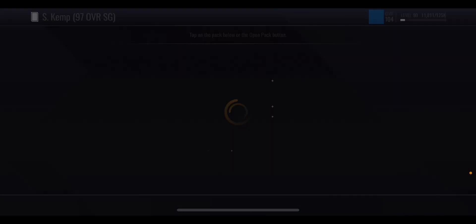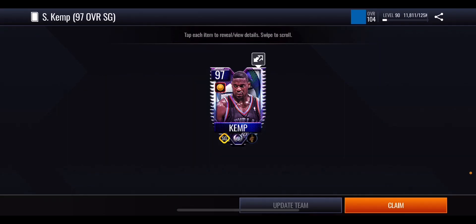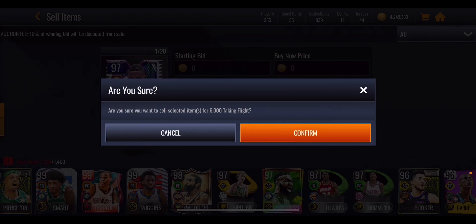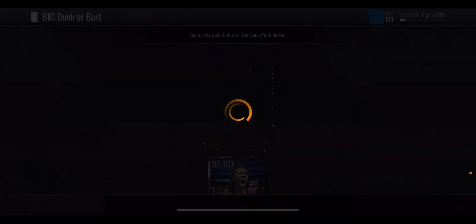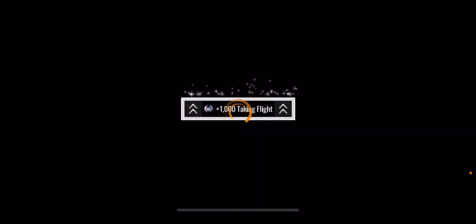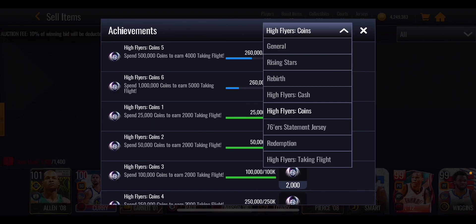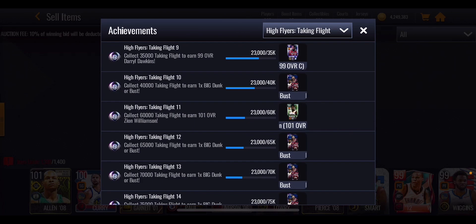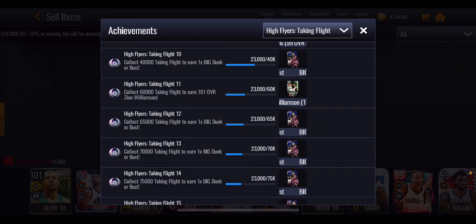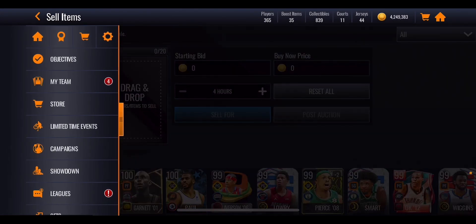We get 3,000 points and that gets us a 97 overall Shawn Kemp, which we're going to quick sell. He quick sells for 6,000 coins — up from 4,000 for the 96 overall, so each tier goes up by 2,000. We get more points out of the big boomer bust packs. We need to spend another 240,000 coins to hit the next achievement tier, which is quite a lot. No money spent, you might be able to get Zion, but that's probably the realistic ceiling.